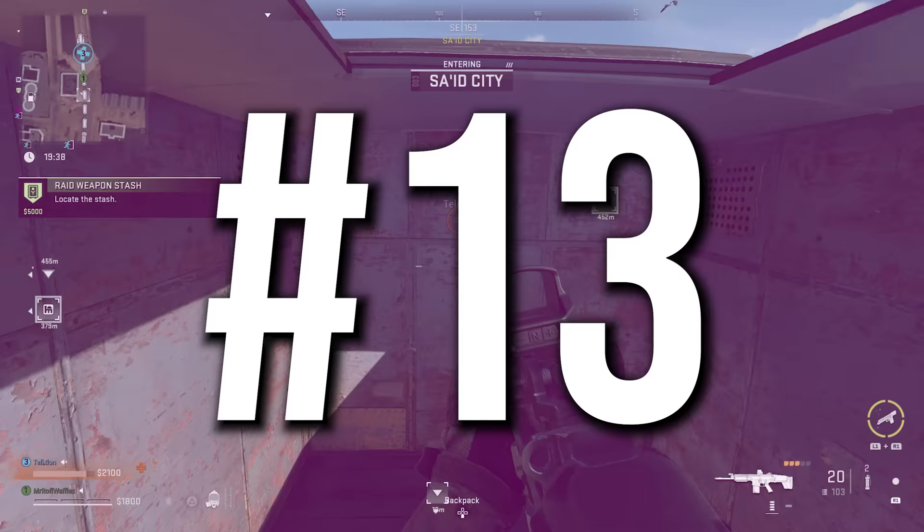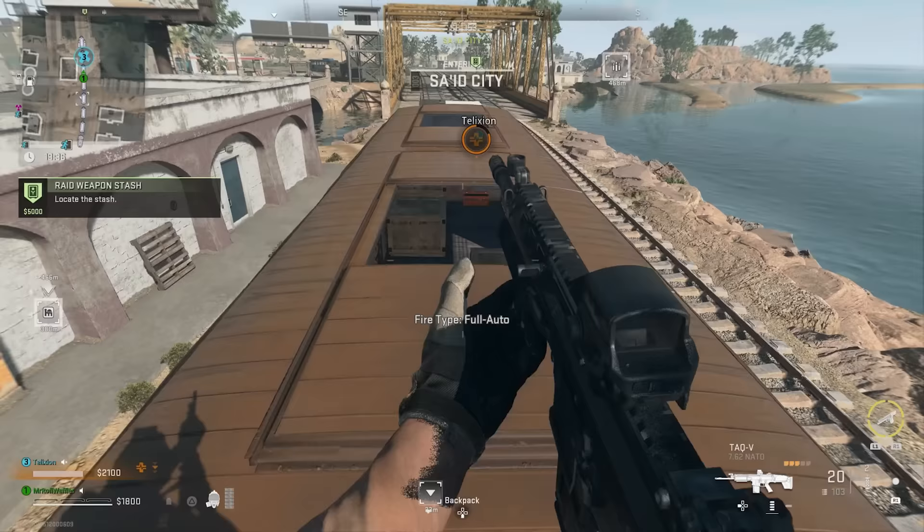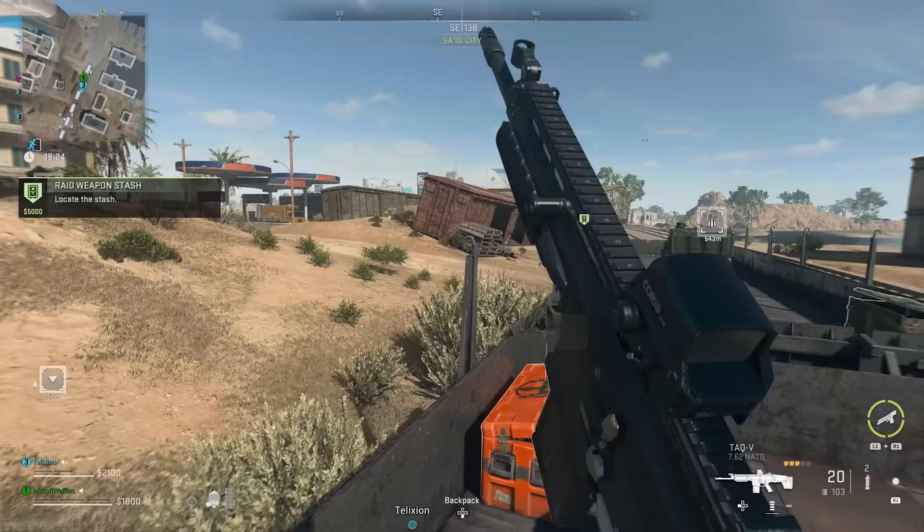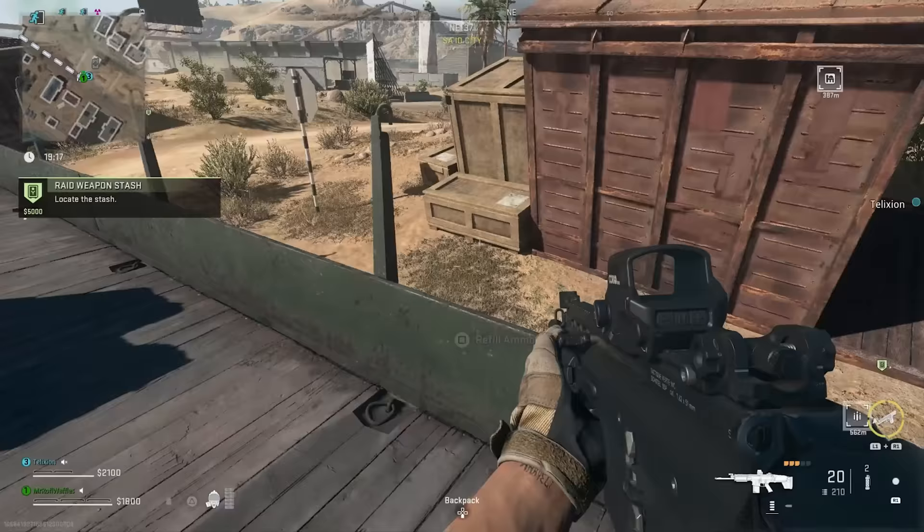Number thirteen — a train double whammy. First, the train can insta-down you if you get on it wrong, so be careful when hopping aboard. It does slow down sometimes, so those are better opportunities to get on board. Second, enemy AI can shoot through the train walls, so if you're taking damage and don't understand how, make sure you're taking cover behind things like the wooden boxes instead of the train carriages themselves.